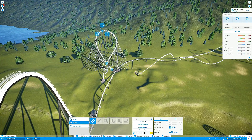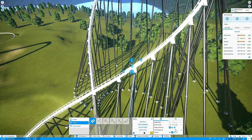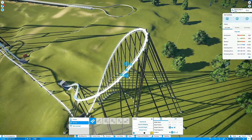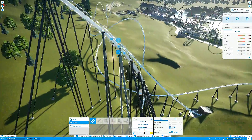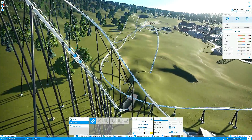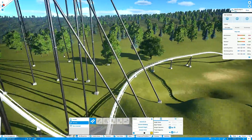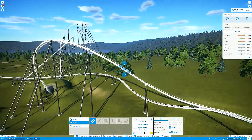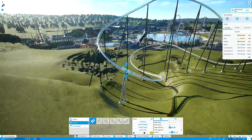First order of the day is sorting out the supports on the BNM giga, which are somewhat lacking. I decided at first to try custom supports but then I realized I couldn't be bothered to invest the time, so I tried the stock supports — and as you can see they are a little bit excessive. That's because this coaster is made using the four-meter smoothing technique, meaning all pieces are four meters long, so the game plops a support for each segment. I enabled all supports and then incrementally went along disabling them for the first element.